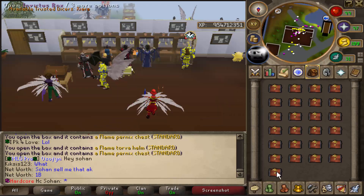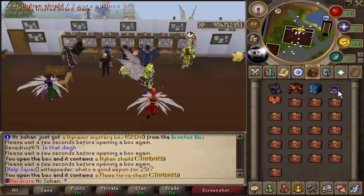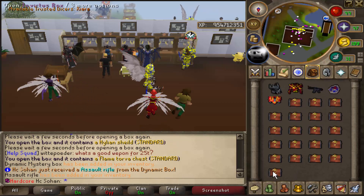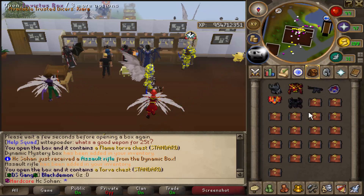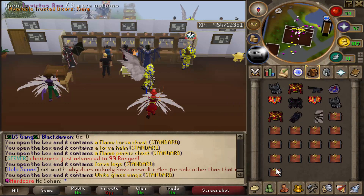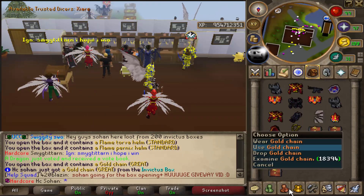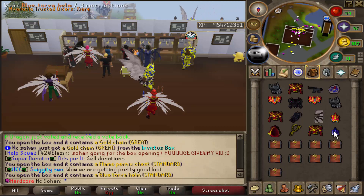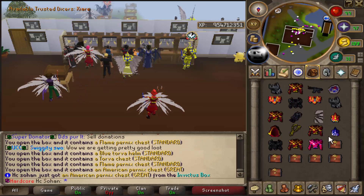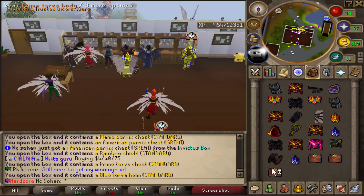A dynamic mystery box and a hylian shield - standard reward. Opening the dynamic box we got another assault rifle, so something rare from that. Another flame torva body - we've got so many of those but no legs. White glass wings, a flame pernix cowl, and a gold chain - really good reward. American pernix chest body, that's another great reward. We've got the assault rifle, gold chain, and American pernix body this inventory.